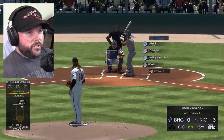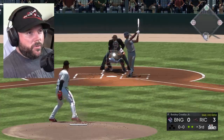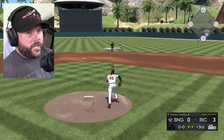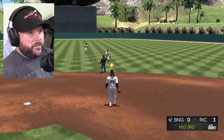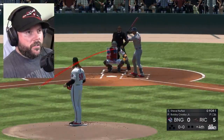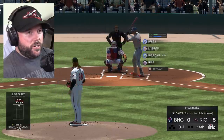Binghamton — they're the Rumble Ponies, right? That's a cool name. There are a lot of really weird minor league names, like the Richmond Flying Squirrels. Three shutout innings, we're up 3-0. High sinker — might take it for a ball. Nope, took it for a strike. Forkball, little ground ball to second.